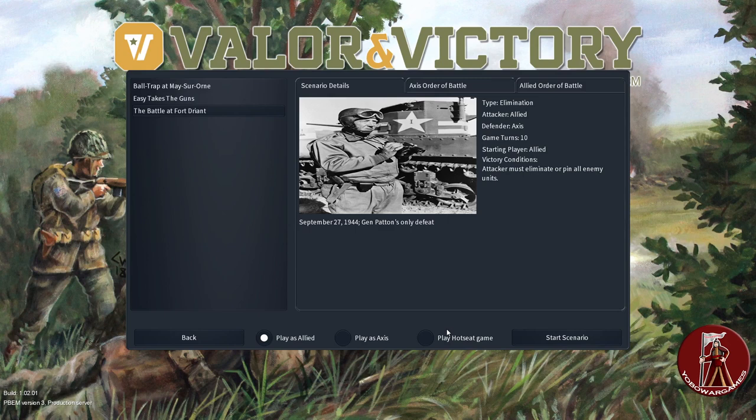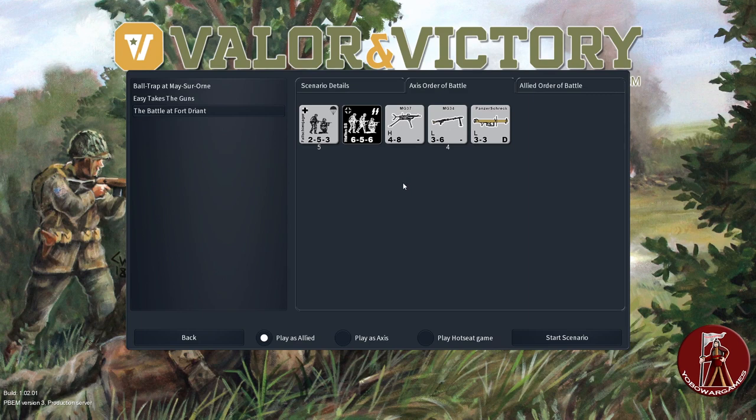This one is called the Battle of Fort Dryant — Patton's only defeat, it says. It is elimination. Allies are attacking, the Axis are defending, 10 turns. Allied player victory conditions: I have to eliminate or pin all enemy units. So let's see what that is. The Axis have five half squads, one SS full squad, and they've got machine guns — four MG-34s.